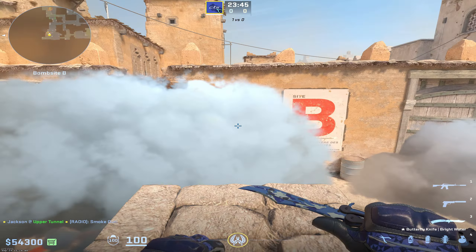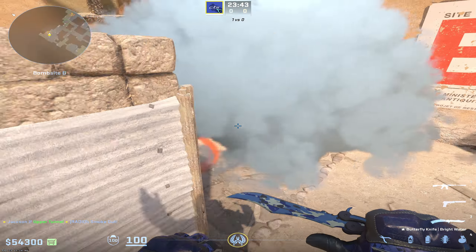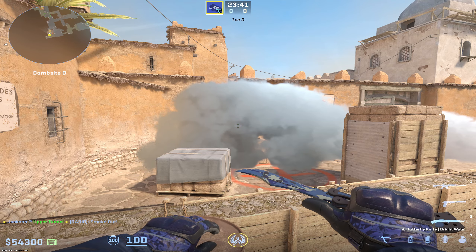But these smokes just aren't ideal. The way they spread down now to prevent one-ways, they go all the way to the ground and give a lot of room for the CTs to hide.